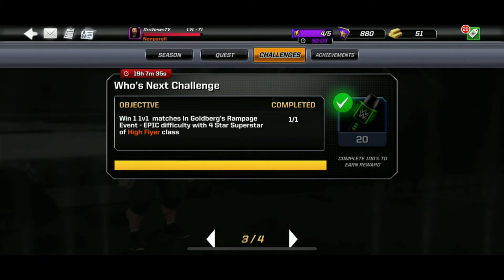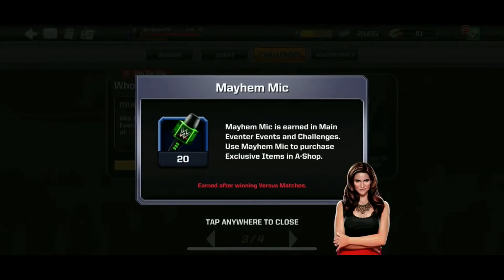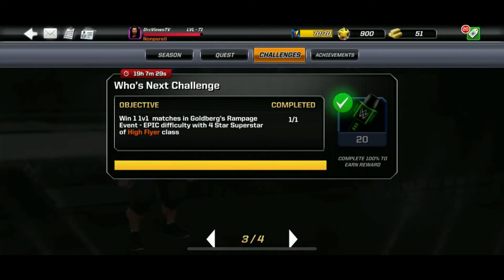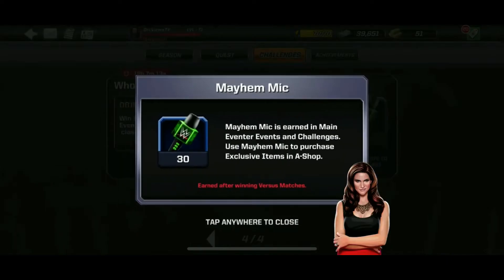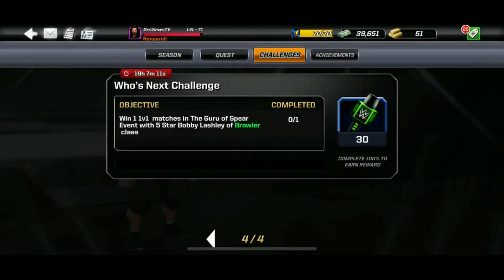As you can probably see, Goldberg is the Main Eventer Superstar chosen this week. Next week will be a different Main Eventer. The fourth challenge here I cannot complete because I don't have a 5-star Bobby Lashley of the Brawler class. So make sure you double check the class.